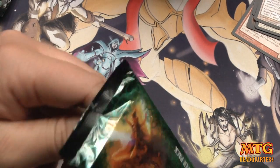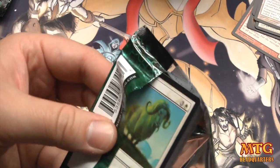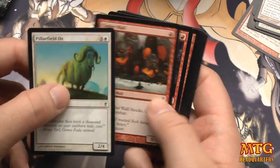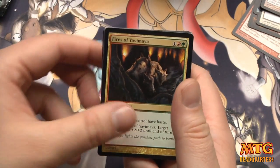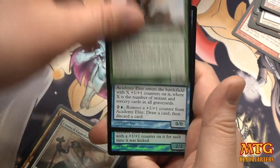Backup Plan: draw an additional hand of seven cards as the game begins before taking mulligans, then shuffle all but one of your hands into your library. So you get to draw two hands and pick between them — that's a pretty cool Conspiracy. We have Fires of Yavimaya, Council Guardian, and Gamekeeper.